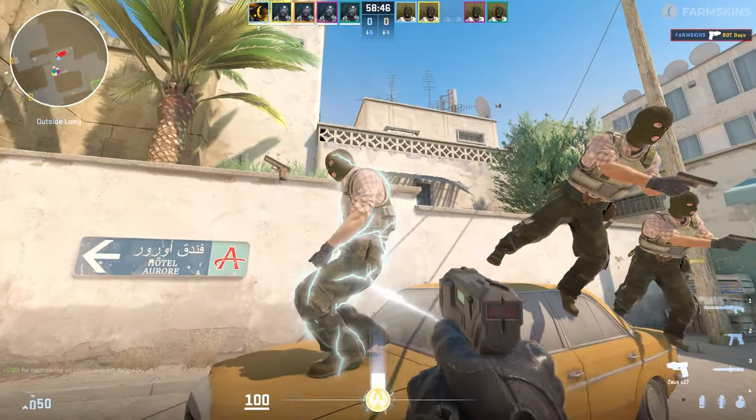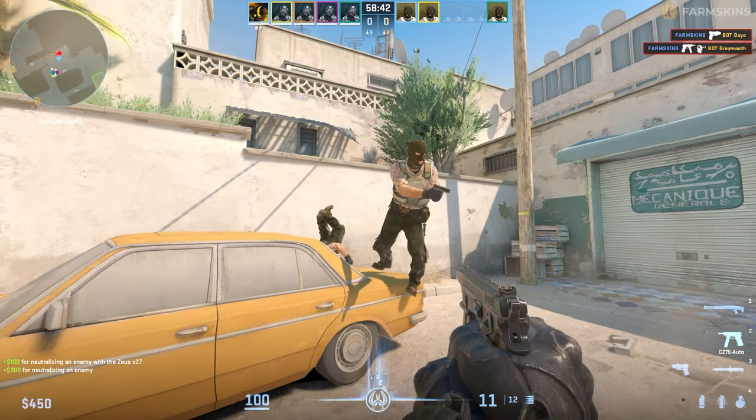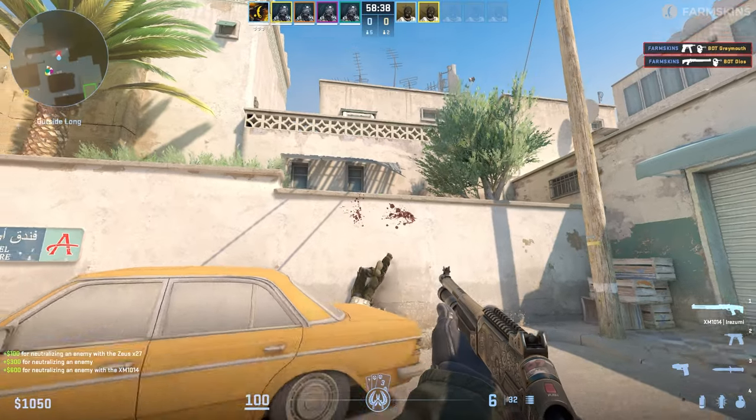The monetary reward for kills has also changed. Now you'll get 100 for killing with Zeus, with CZ-75 you'll get 300, and with XM you'll get 600 instead of 900.